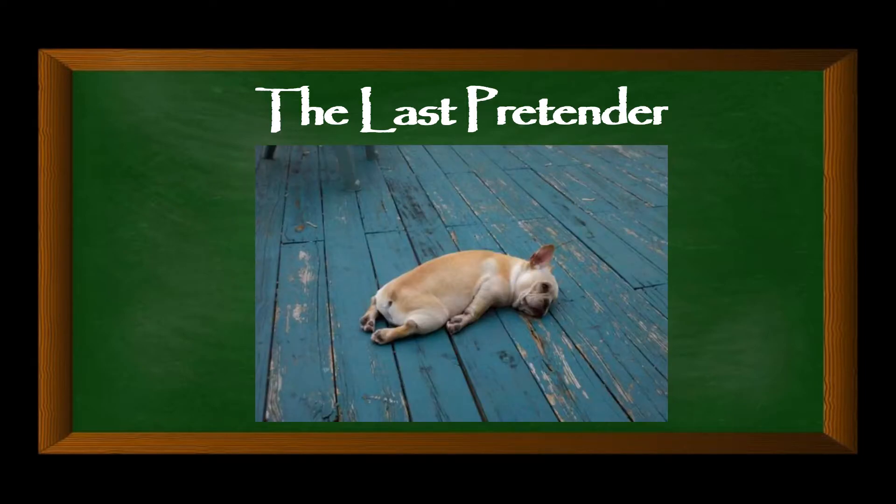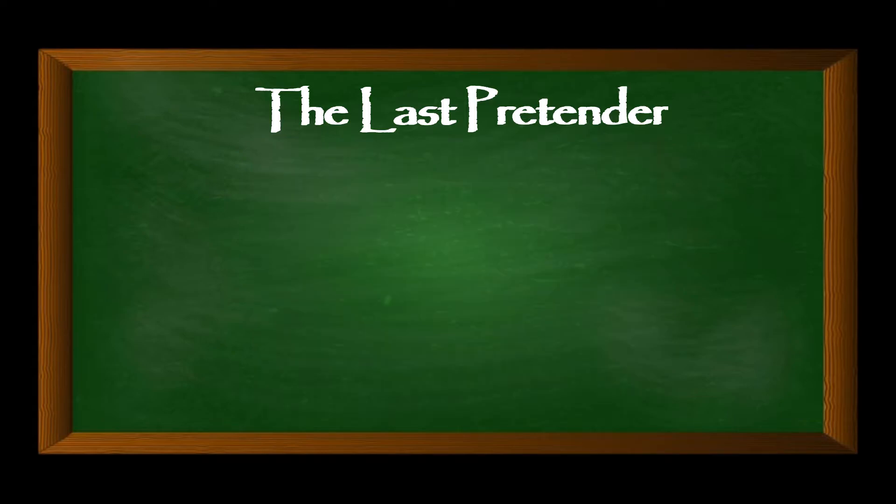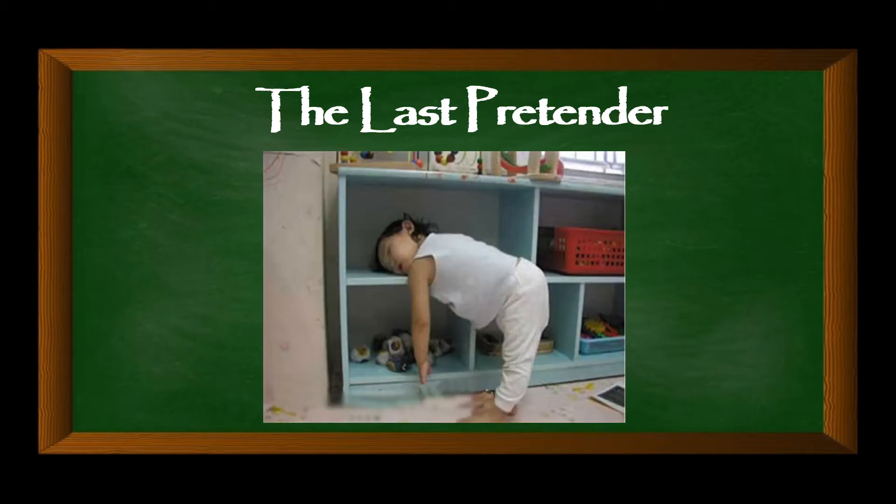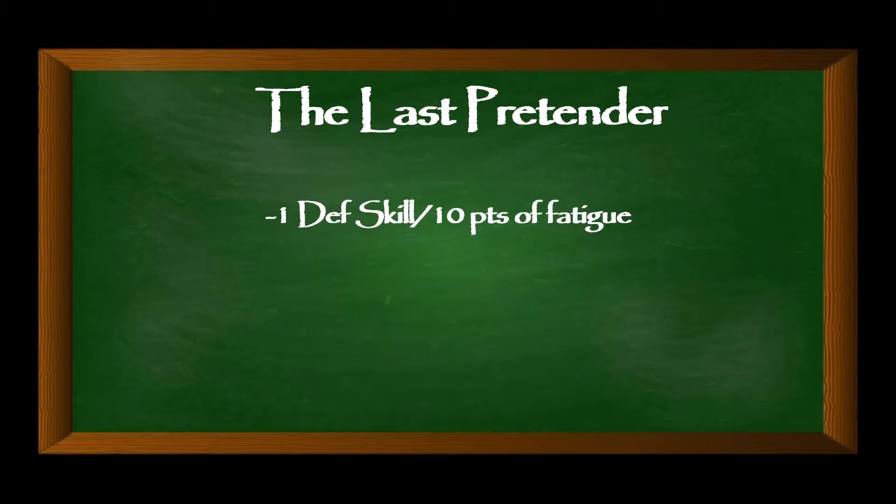The first one is fatigue. Fatigue is basically your unit's exhaustion — it builds up whenever they do stuff and has a lot of effects. It's a big topic that deserves its own video, but for the sake of this video, focusing on attack and defense skill, here's the key point: whenever a unit casts certain spells or makes an attack, particularly wearing heavy armor, they gain fatigue. For every 10 points of fatigue, their defense skill goes down by 1, and for every 20 points of fatigue, their attack skill goes down by 1.